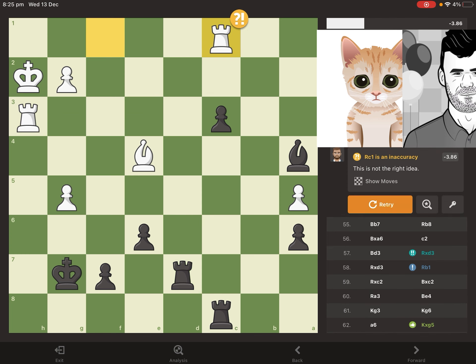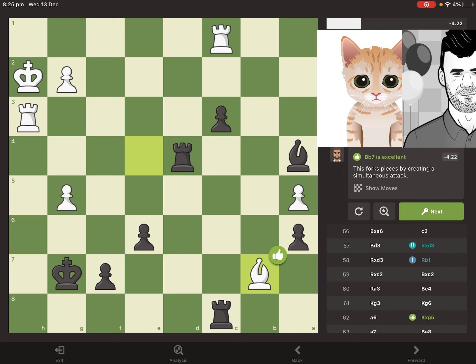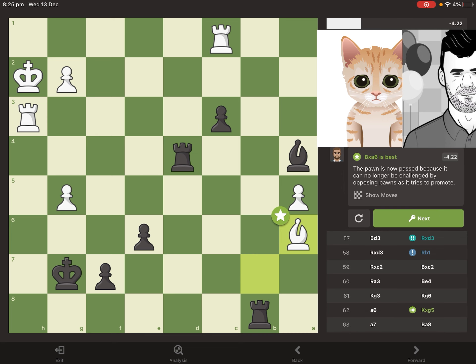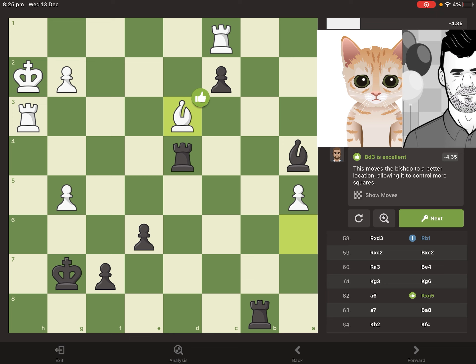It's going to be very difficult for Mittens in this position. The passed pawn is extremely strong and it's so far advanced now — it's very difficult to stop this pawn.